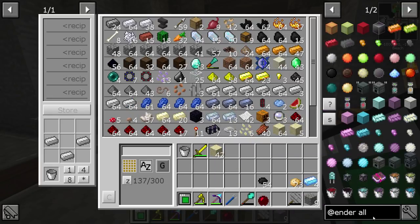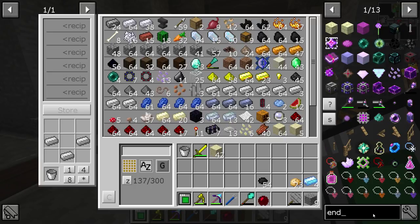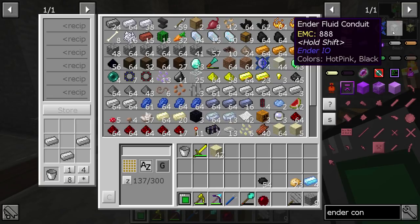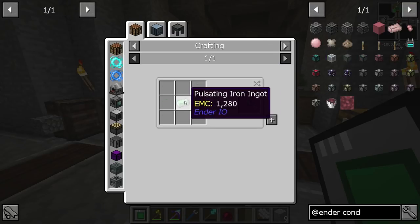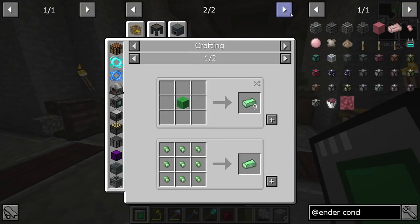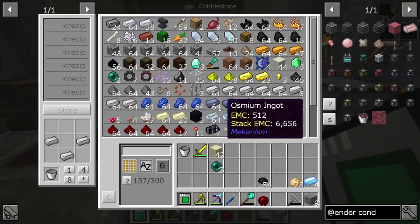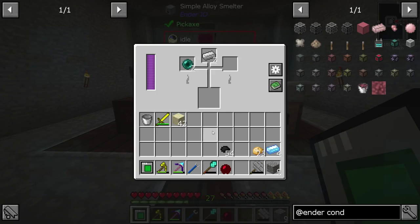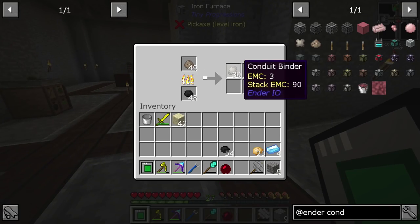So I am going to want four Ender IO — or Ender conduits. Not fluid conduits. Item conduit — we need pulsating iron. We get pulsating iron from iron and Ender pearls, right? So we have two. I'll do two iron, we'll split that up, that should get us two ingots. That'll give us plenty of item conduits. You can get these pretty early, and they are very nice. It's just going to take a little bit of time for it to cook up, which is going to give it time for our binder to cook up.